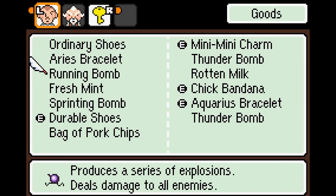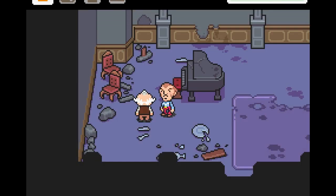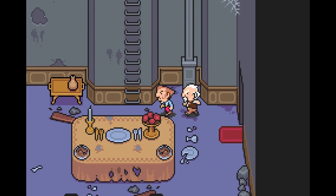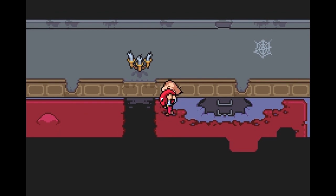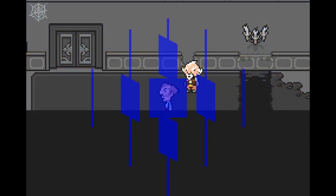This rotten milk is still rotten. Yeah, let's heal up — we could use some healing. Running out of healing items at this point, but let's just keep going upstairs, use the Rope Snake to get across here, and I guess we'll run into this monster for the experience.